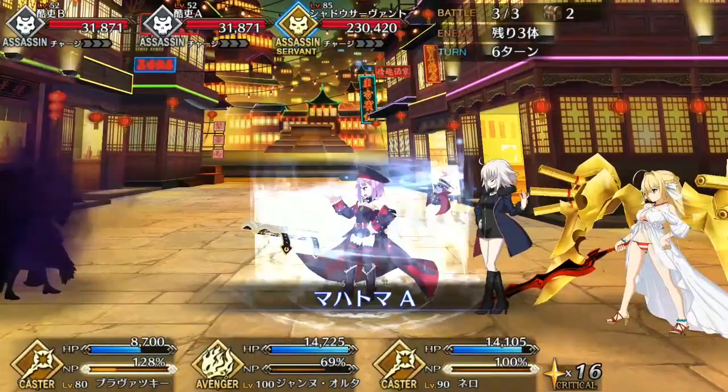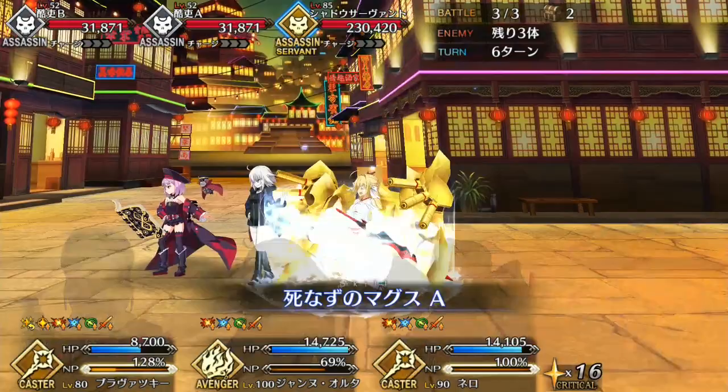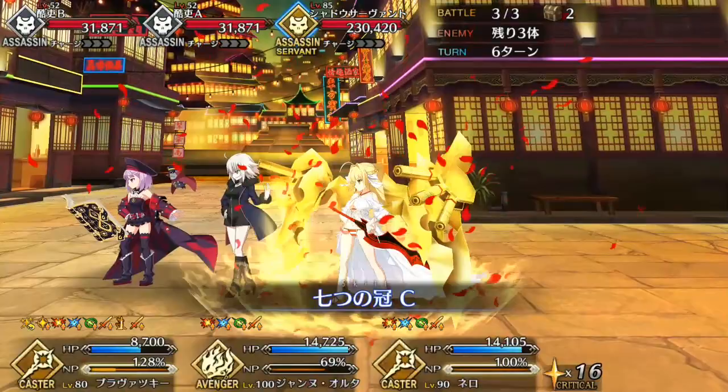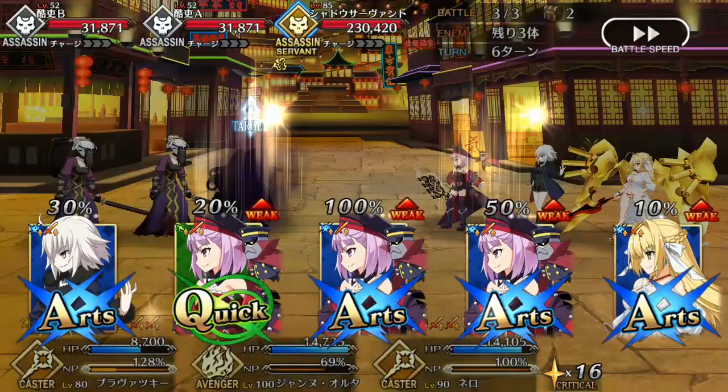Helena's Noble Phantasm is what gives her her offensive power — it's a good AoE that can really soften enemies. If you land your Noble Phantasm buff, this Noble Phantasm can also do a decent amount of damage, and it's good to use as the first Noble Phantasm in a chain, because it lowers enemy defense and debuff resist, meaning other Noble Phantasms will hit harder and have a better chance of landing their secondary effects like stuns and charms.